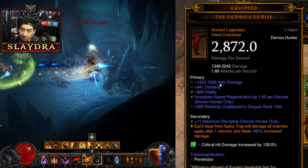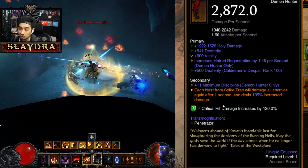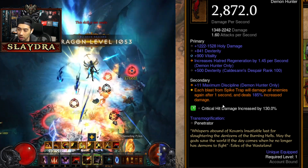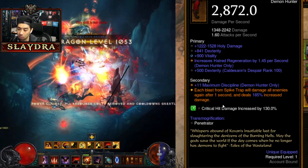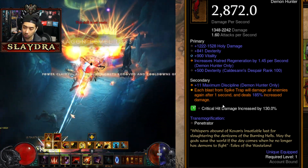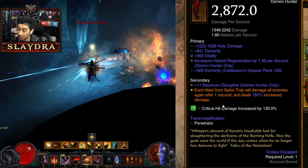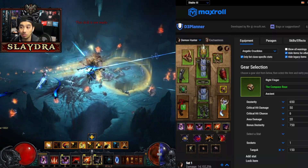The new Demon's Demise makes it so each blast from Spike Trap will damage all enemies again after one second, dealing 185% increased damage — it can roll up to 200%. Whichever one rolls lower, just throw it in your Kanai's Cube and you'll be good to go.